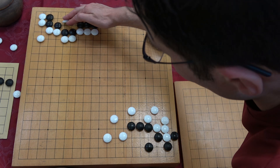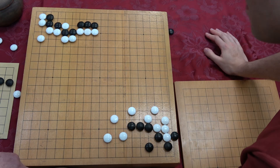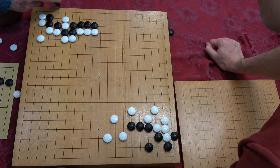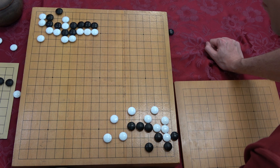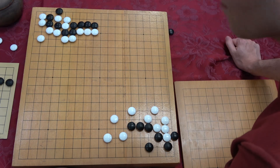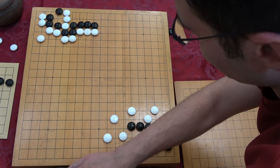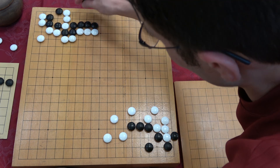If we play this, how bad is it? It's all over — you might consider resigning if you're already behind. That's a beautiful honte move, except that didn't seem to help. Oh — okay, if you play this, this also works. Black needs to shorten the liberty on that side. No, this doesn't work at all — you need to play there.